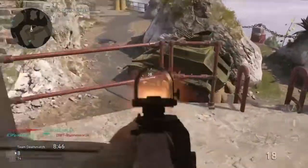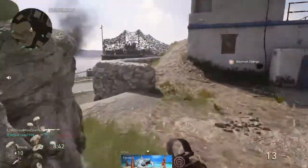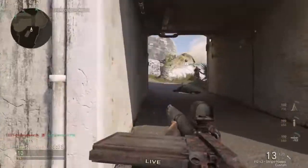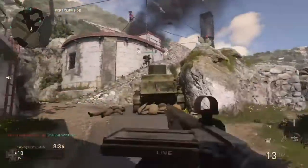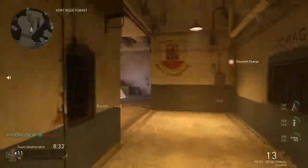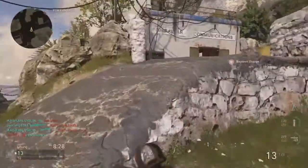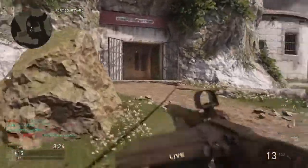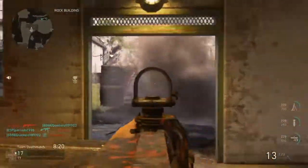Yo, what is going on people, it's your host Grandma Storm, we're back at it. Call of Duty World War 2, playing some core TDM, using what I think is the best gun in the game right now. A lot of people are saying it, a lot of the pros are using this gun — the FG42, the assault rifle. This thing is a beast, it straight up shreds. The only downside is its fire rate, but it's got almost no kick, especially with a red dot on it.